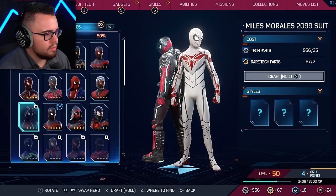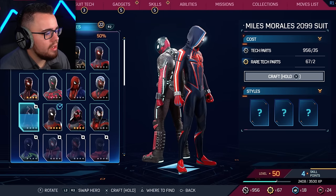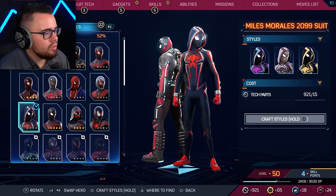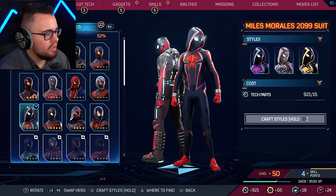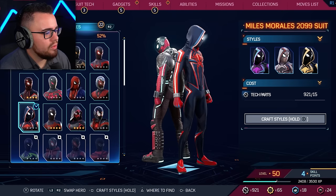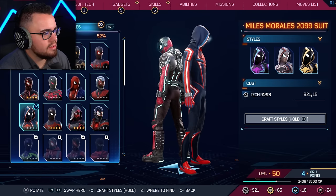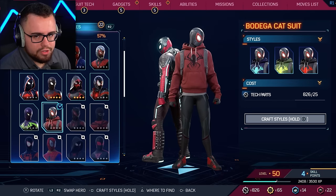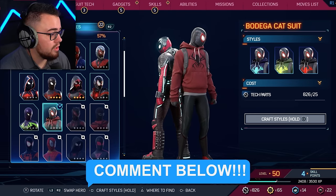That might be better than the last white one — his eyes are steaming. The black and gold one all the way to the right, or the purple, blue, and black one — these are really cool because of the eyes that are steaming. Miles Morales 2099! We've gotta give these ratings. Which one is your favorite — Peter Parker or Miles Morales?